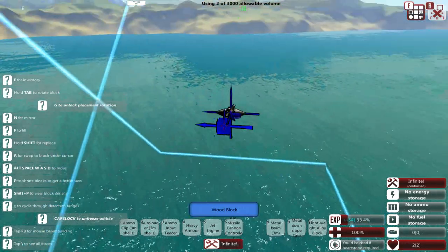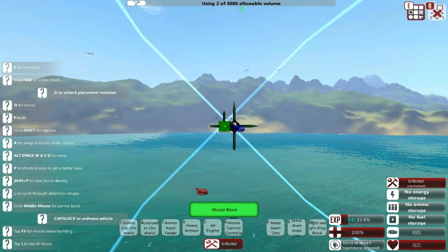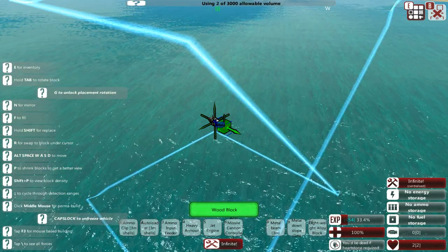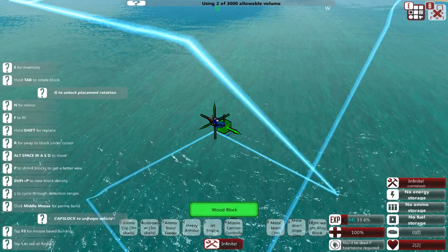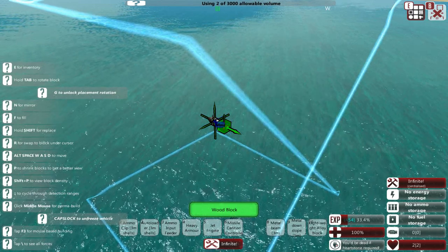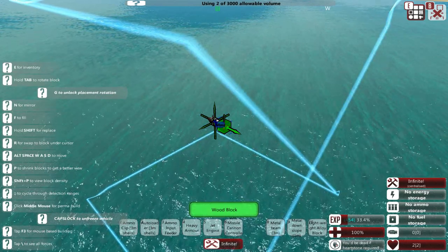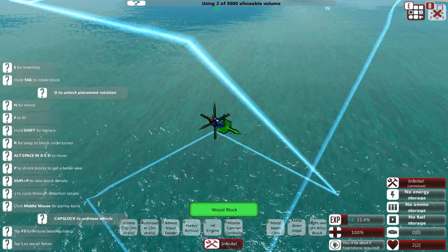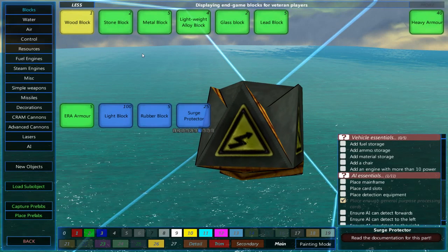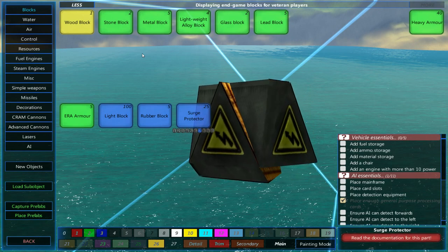Greetings and welcome back to From the Depths with me Lathrix, and welcome to creative mode. Today we're doing something a little different - rather than adding a new defensive structure in the form of a missile silo, we are instead going to be building a submarine. It's been so long since I've made one that it would be insanity to try building it in the campaign, so here we are in test mode making our second vehicle of the season and our first completely for combat.